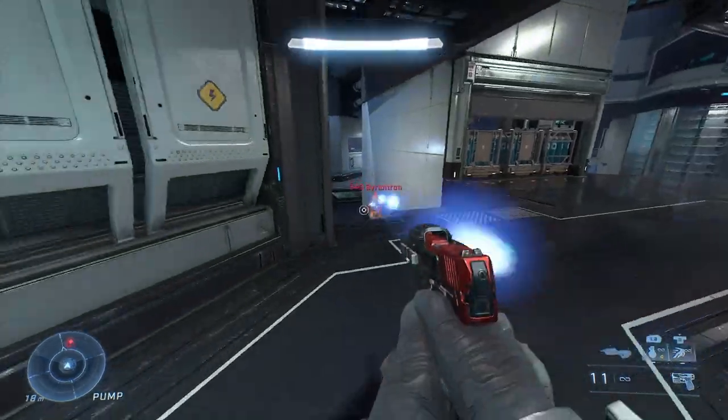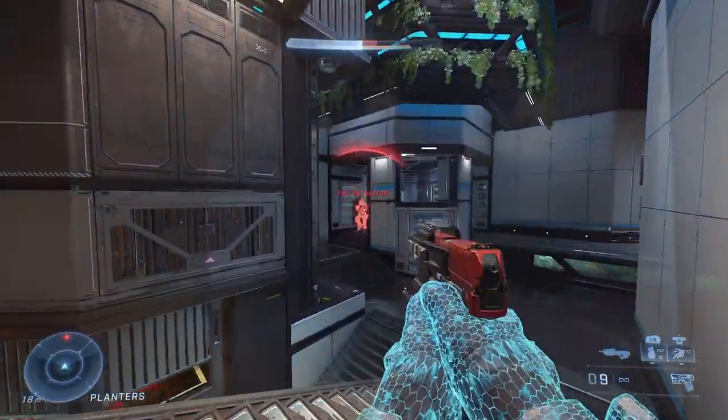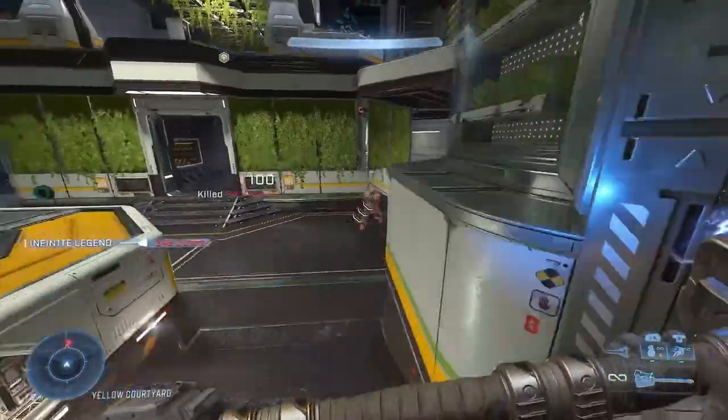Let's get into the pros and cons. For the pros, the Thruster moves you very quickly in the direction you're moving, so it can make it extremely hard for enemies to hit you when you use it to dodge bullets. The Thruster can also give you the ability to quickly advance on an enemy if you have an energy sword.